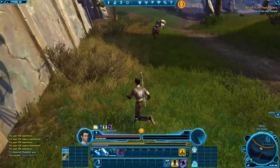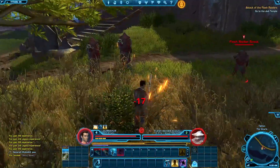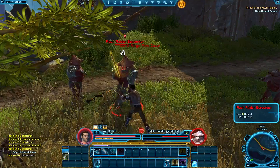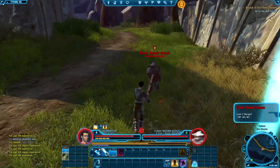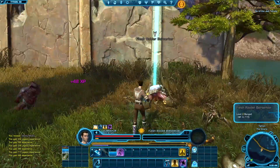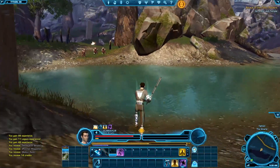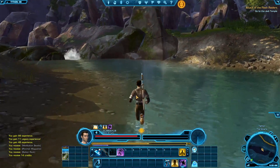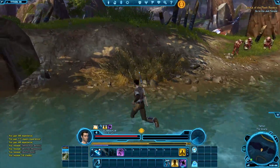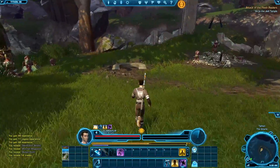I'm going to sneak past these guys. Apparently not — jump! You can die. You really think you can beat me, little guy? Nope, I don't think so either. Problem solved. Which way have I got to go? This way — let's do it. I don't need to fight everyone because I've already had a battle with most of them.